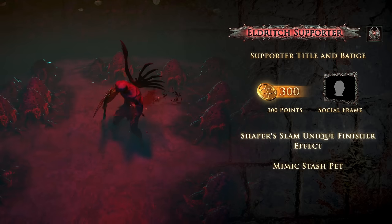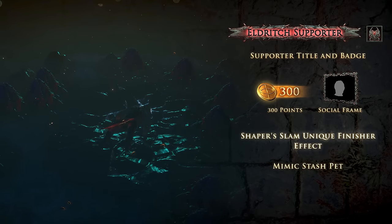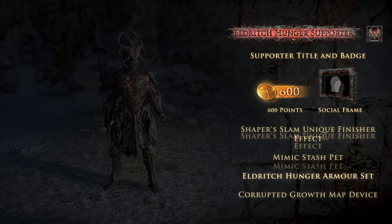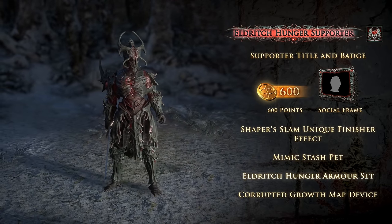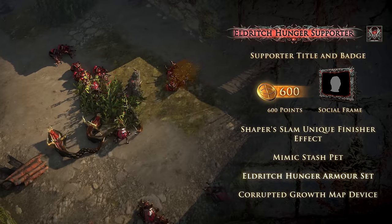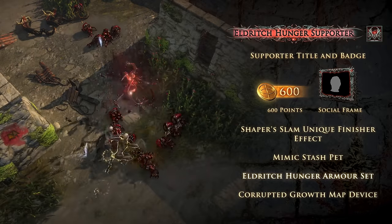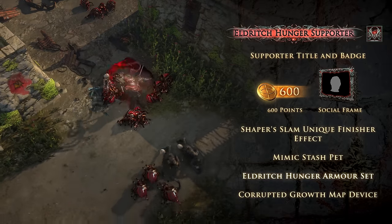The Shaper's Slam Finisher effect sends slain unique enemies into a final abyss of unending darkness. The Eldritch Hunger armor set contains a beast that demands you defeat it by embracing your bloodlust. Watch it grow in power the more you kill until it bursts from the shell of the helmet. Are you able to satiate its hunger?